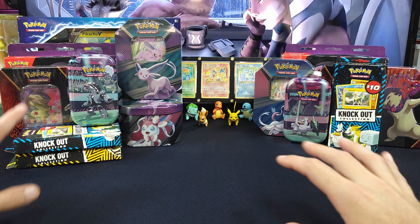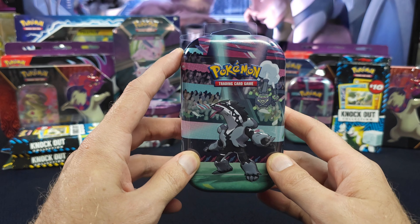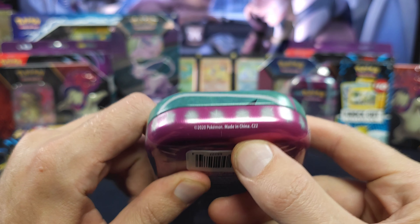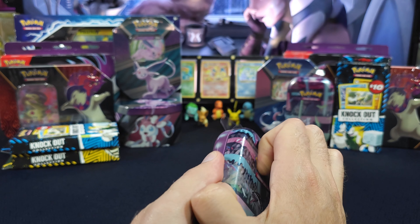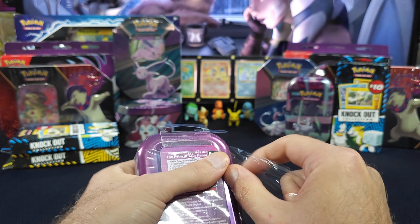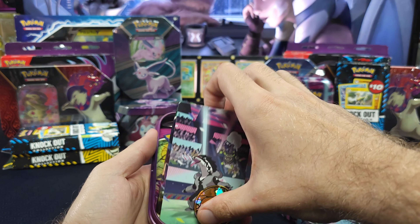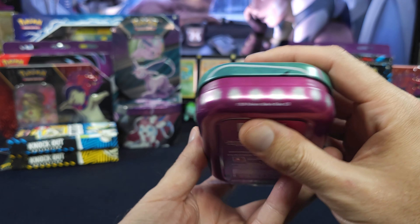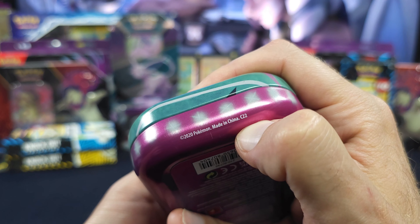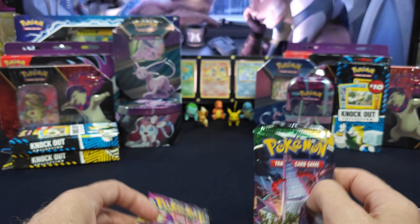Let's go smallest to biggest product, starting with the C22 tens. C22 should be 100% confirmed to have a Fusion Strike and Evolving Skies. Now mixed in at our Walmarts - I don't know if they're intentionally mixed in or not - but the C23s, same tens, the only difference is that's a 3. They do not have Evolving Skies and Fusion Strike.